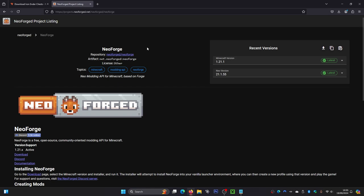We're also going to want to download NeoForge, as that is the latest version that Iron Ender Chests supports. To download it, come over to the site, make sure it shows 1.21.1, then click on the Download button, and that will download as well.